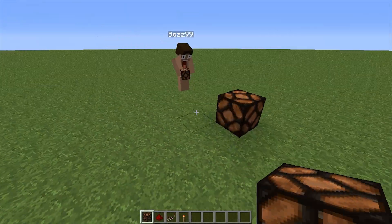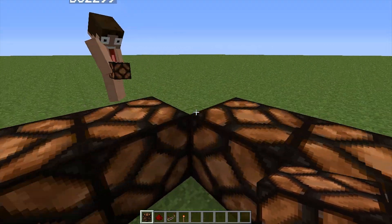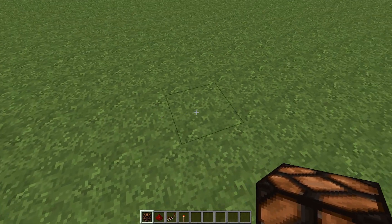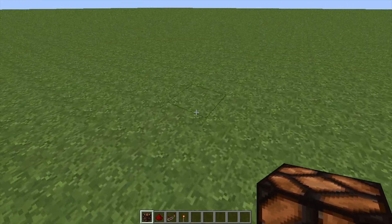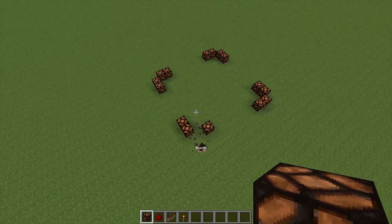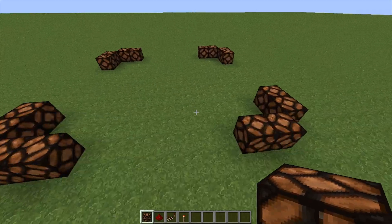We start off with four lamps, one at each corner, shaped as a narrow tip cut off. Each corner has to be one, two, three, four, five, six blocks apart until you are left with a nice box shape — and Alex did it wrong. All right, nice box shape.